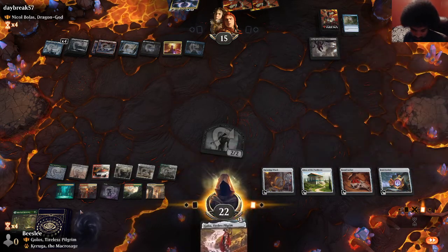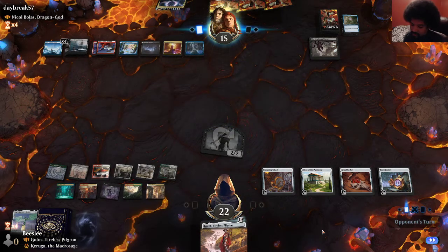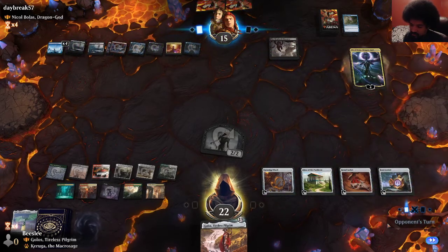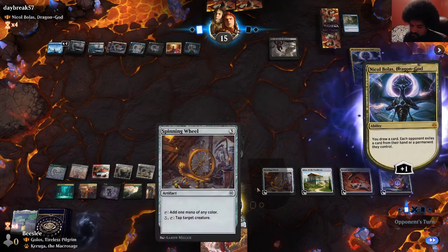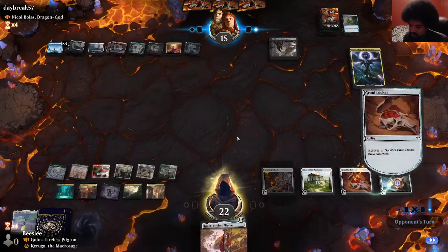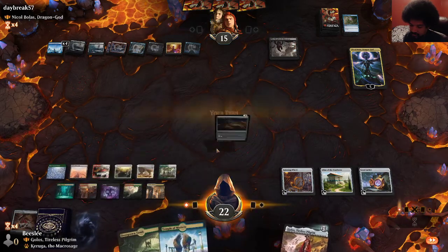Alright, it got cracked. We have 13 mana. There's no reason to draw two here, especially when they have discard spells. So I'm going to do it on their end step. I'm going to get rid of a zombie. They have nothing. We draw two lands. Rip. Golos again? And they have another counterspell.